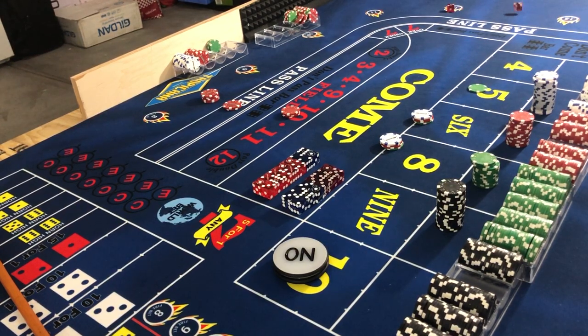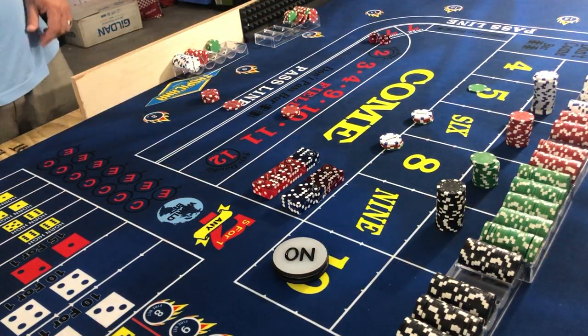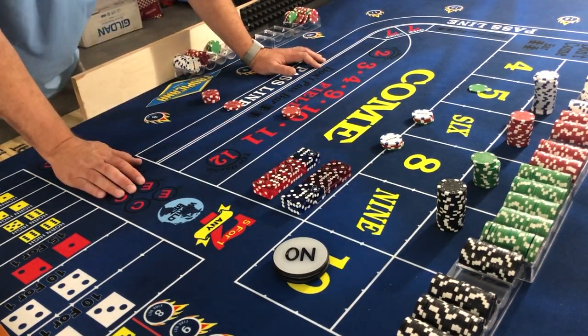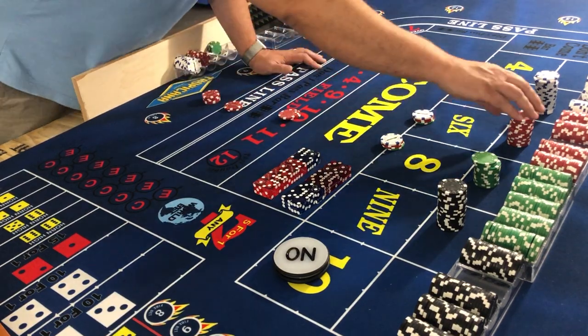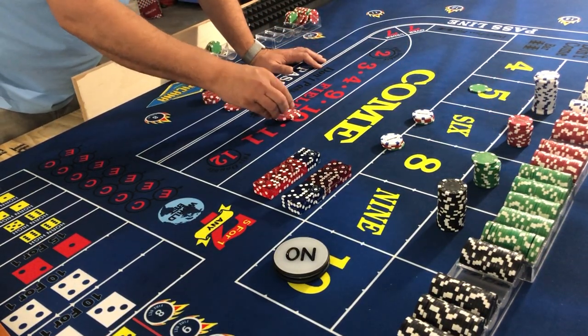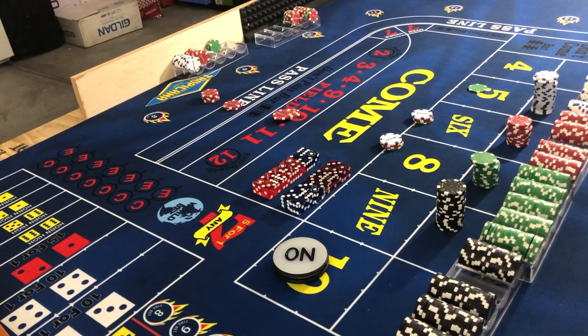Next roll: three-one-four. One of the dice came out really high — not normally the way it should throw. But three-one-four: field pays $15, we up it to $30, leave a dollar, pocket $10, and keep rolling.